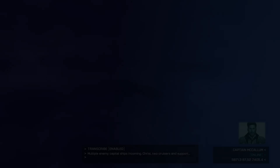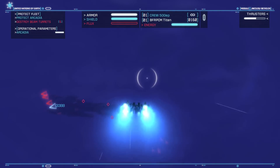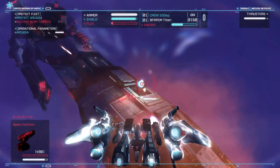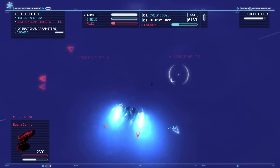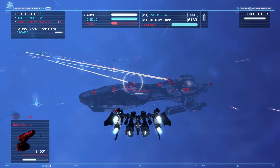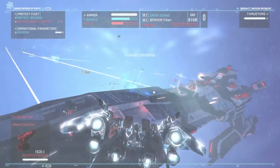Multiple enemy capital ships incoming. But at least it's the beam turret one — let's just go and take them out. I've got full armour, so not everything's ended badly. Let's take out these turrets quickly. Get out of there, regen shields. There's the beam turret that I was shooting. Die! God dang it, die! Yes, just like that.